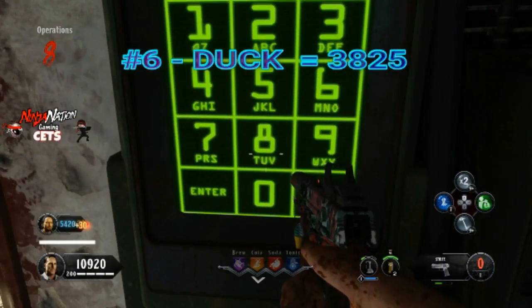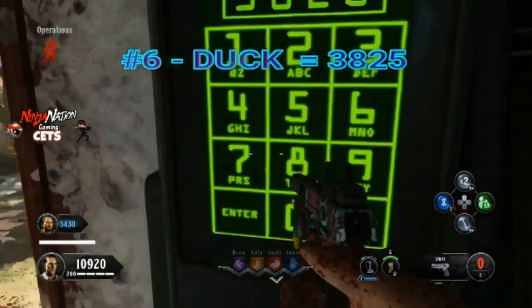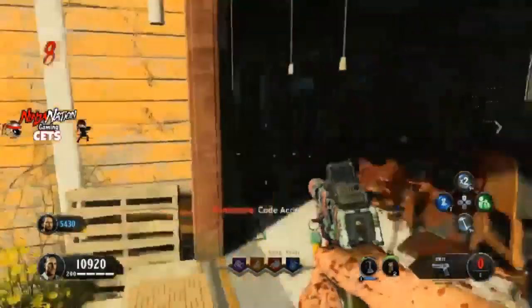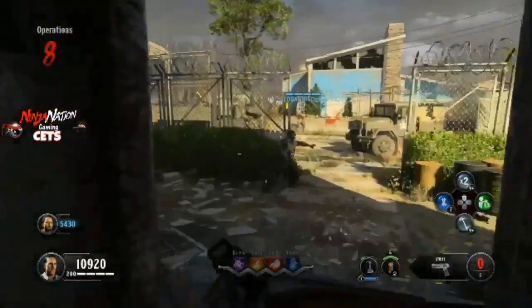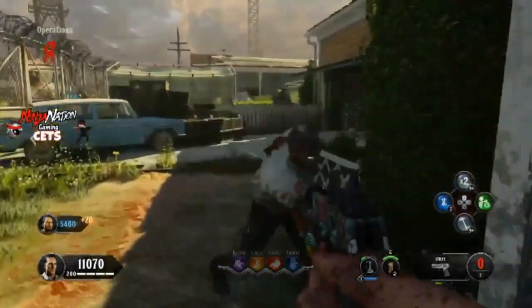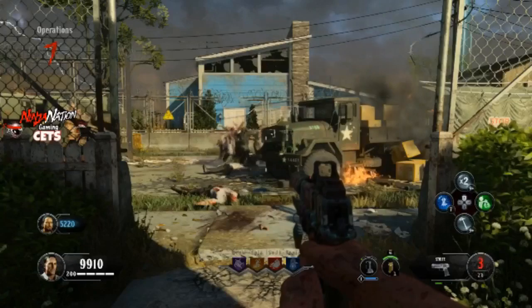Now it's time to laugh a little — this one's my favorite. The next code you're going to be entering in is DUCK. What this does is, every melee kill that you get, the zombies are going to start quacking like ducks. Me and my buddy Rob had tons of fun doing this, and I highly suggest you just do this for the laughs.